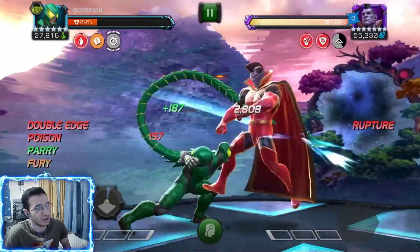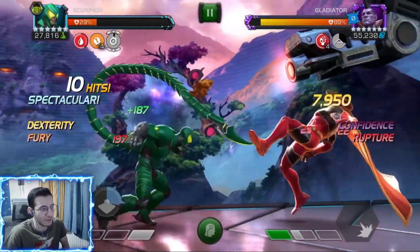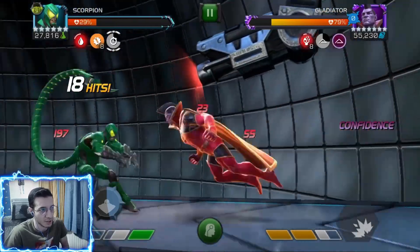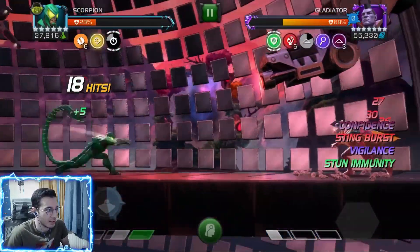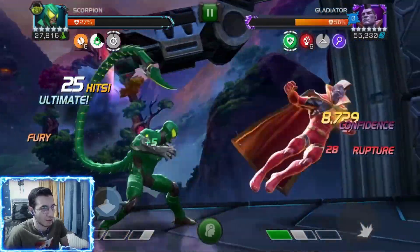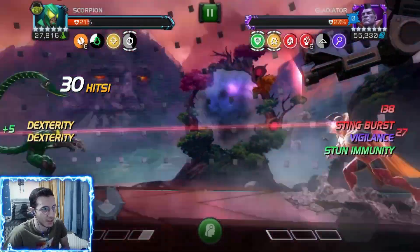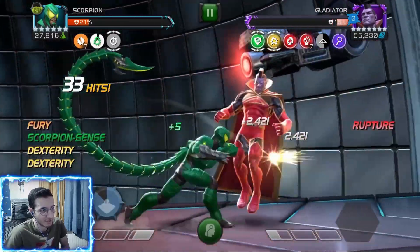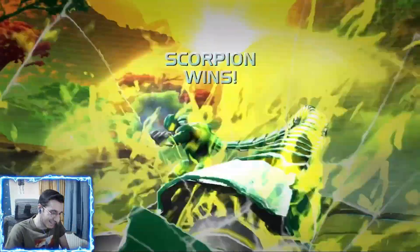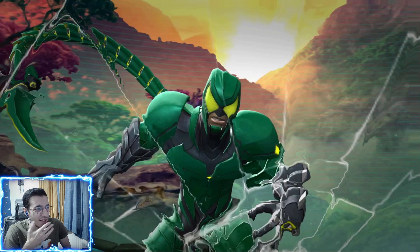Now it's the Gladiator fight. He's a bit annoying and I don't want to bait special 1s, so I'm holding block and trying to bait special 2s. He goes stun-immune after his specials so I'm not baiting too many. Easily dex that. Going for my special 2 after a heavy — throwing it with six debuffs deals decent damage. He throws his special 2 and takes a bunch of sting damage. Scorpion scent actually saved me there and that is it.